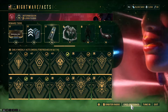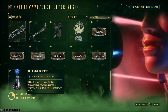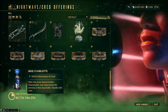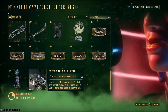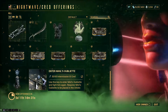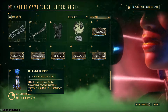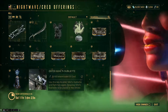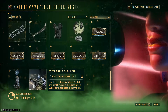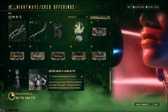you should be able to find the cred offerings for two things. One is the Nihil's Obelisk, which is 60 Intermission 3 cred, and this one is also 60 Intermission 3 cred. You need to get this first — it's a decoration that you put in your orbiter — and once you get this, you need to get the other one for another 60, and you'll be able to do the Nihil Obelisk boss fight.